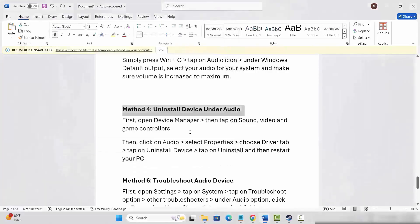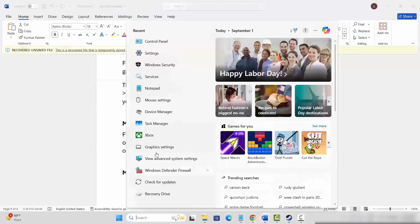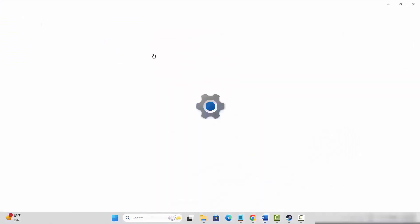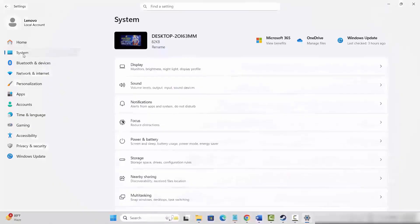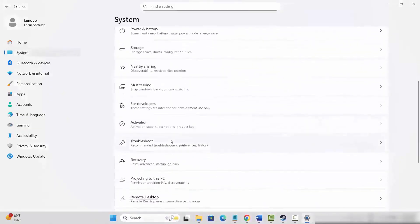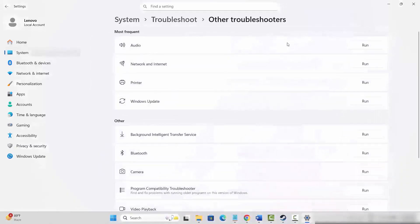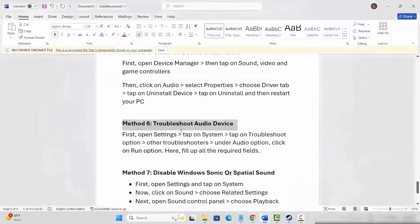If not, the next solution is to troubleshoot the audio device. Go to the search options and search for Settings, then click on System, go below and click on Troubleshoot. Click on Other Troubleshooters, and under Audio you will see a Run option — simply click on Run. Fill out all the required details, then launch the game and see if the sound issue is resolved.